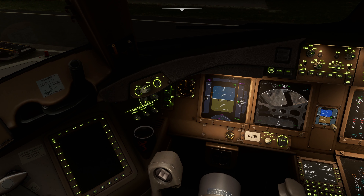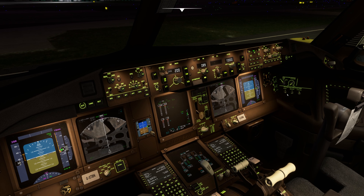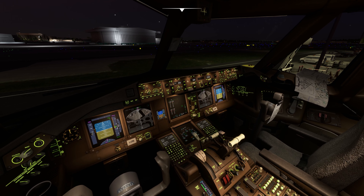On the captain's side there are three knobs you can interact with. You can increase and decrease the brightness of the PFD, this is the control for the navigation display, this is the backlight for this panel, and this is the floodlight for the PFD and navigation display. Similarly, on the co-pilot side you can increase and decrease the brightness of the floodlight, and also the PFD and navigation display.